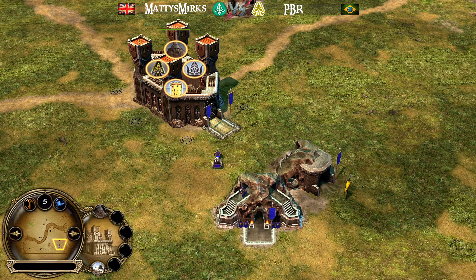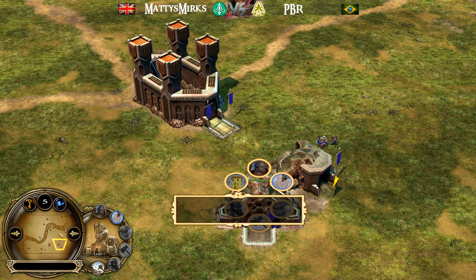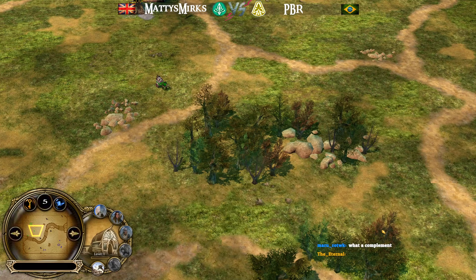Alrighty, so spawning at the top side, the green Elven player, Maddy's Mercs, and his opponent in the bottom, the blue Dwarven player, PBR. Elves against Dwarves on Fords.